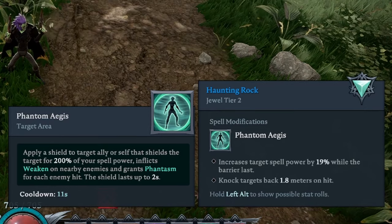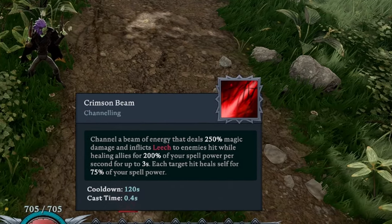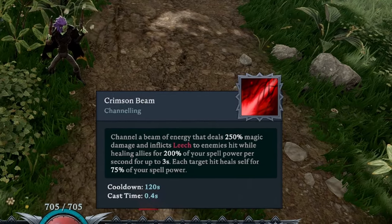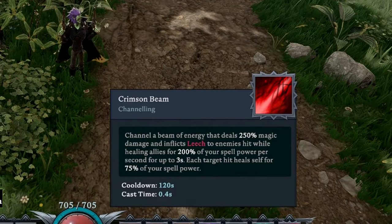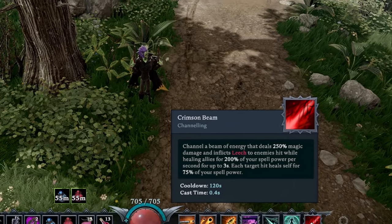There's plenty of different ways to skin these cats, but this is the way that I'm doing it. And finally, I'm going to be using Crimson Beam, mainly because I like to get my health up and it does a good amount of damage. Okay, let's get in there and see how we do.